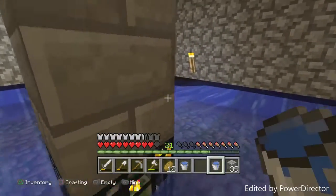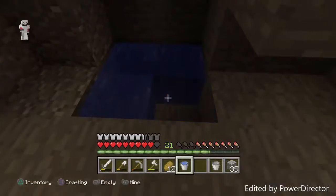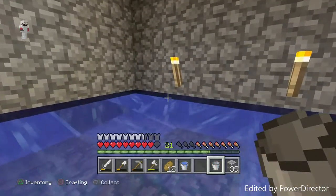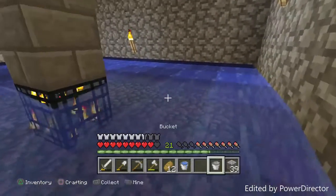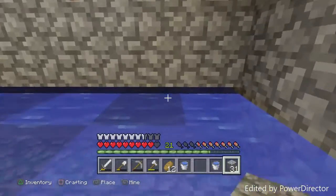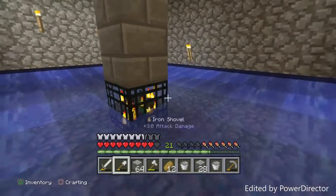We need one more water bucket. Something weird is going on right here. I just have to fill in this one right here and then we should be good. It completely filled in — that completely sucks. I've got to fill it in and restart the water. I've finally placed the water without it turning into a normal infinite water source. I'm going to now destroy all these torches starting from the back and making my way up. Hopefully this works out.